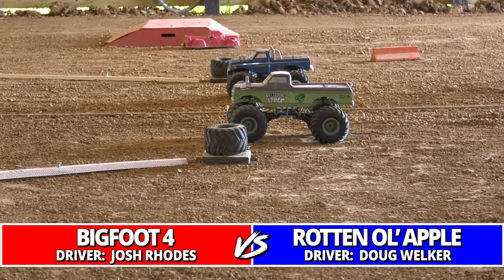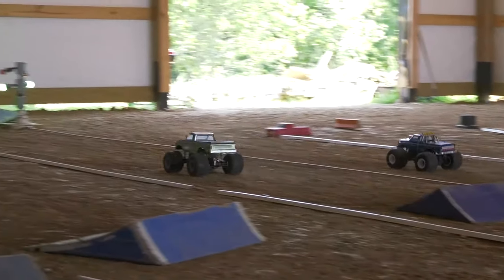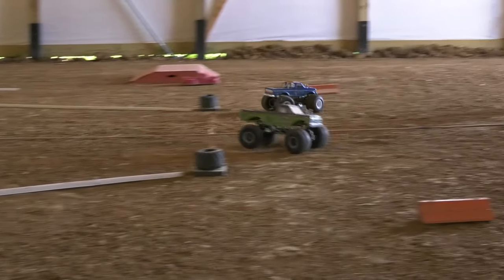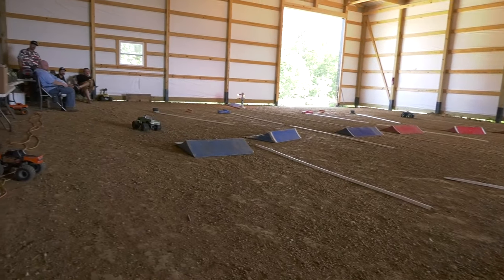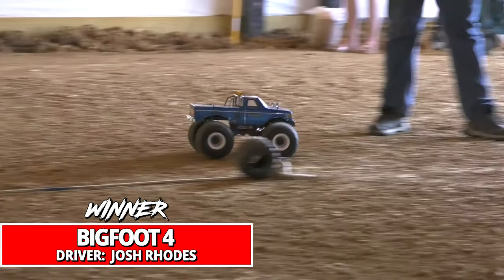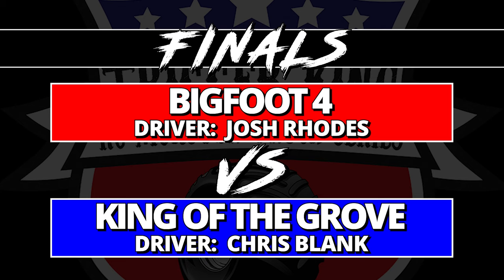In our other pair, Welker back on the line with a second chance with Rotten Old Apple to get to the finals, but he's facing off with Bigfoot Four and Rhodes. Welker wide around the corner, giving a big margin to Bigfoot Four, and complicates the situation by running into the tire barrier. Roads rolls to victory in Bigfoot Four and that sets it up.